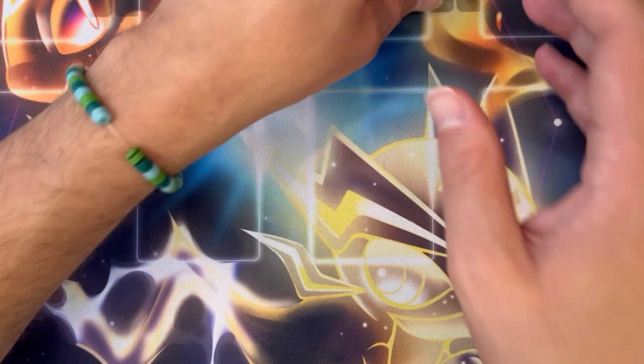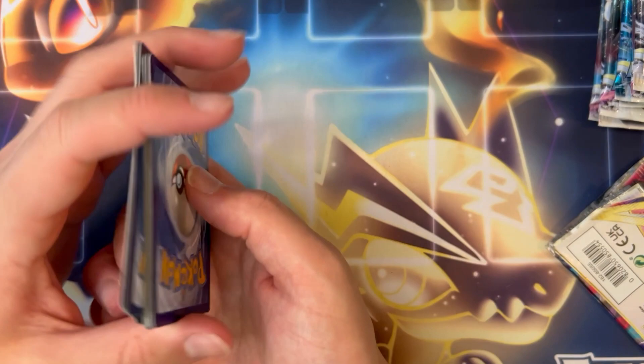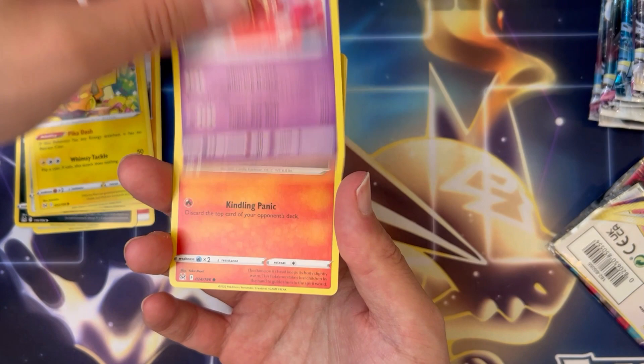I pulled a Giratina last week, let's see — maybe we get another one, maybe the Aerodactyl that I've never pulled would be sweet. We'll do Pack Trick for at least the Lost Origins. Let's see what we get — Fire Energy, Seviper, Stunfisk, Box of Disaster, Machop, Pikachu.